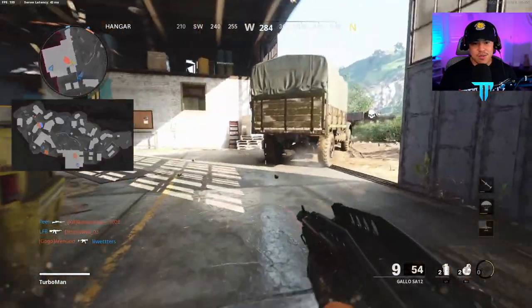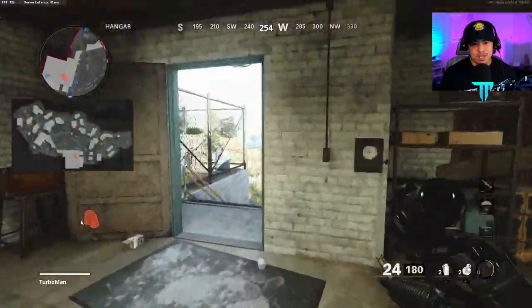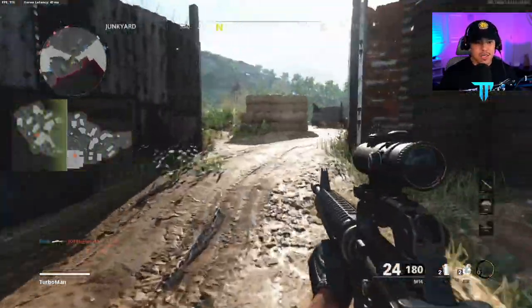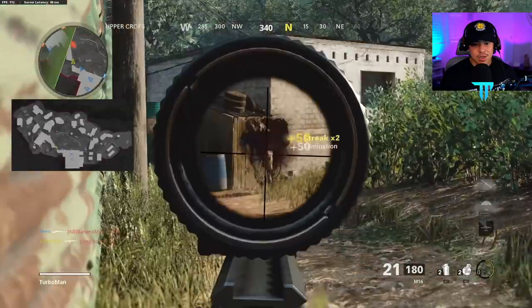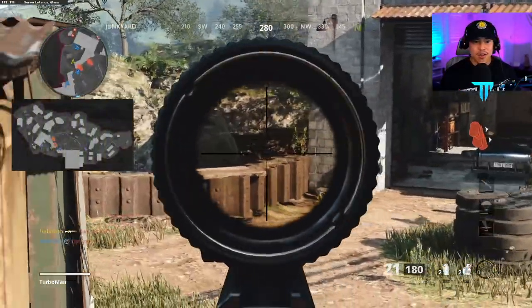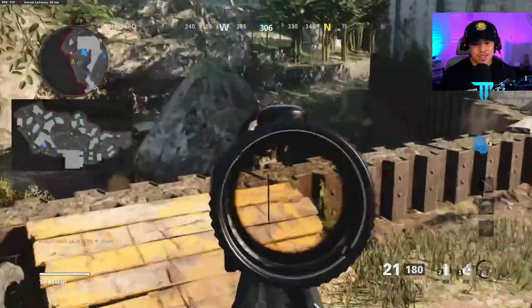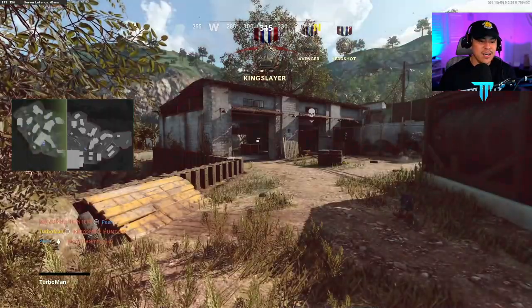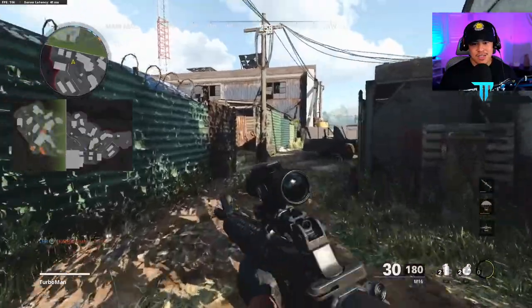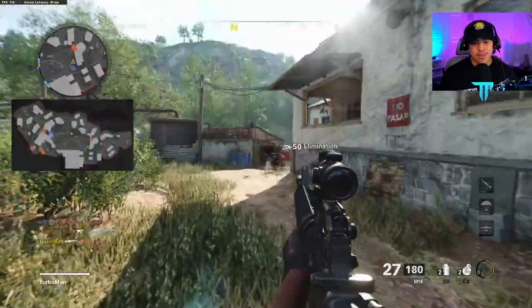Notice how I pull out my shotgun for close range engagements, but I switch to the M16 to get ready for those long range gunfights. That's what you also have to be aware of - when and where to use your weapons. I get a little aggressive and try to steal this kill from my teammate. This is another example of why sticking with your teammates and competing for kills just doesn't do you any good. This is basically proof of why I like to flank and stick to the outskirts of the map.